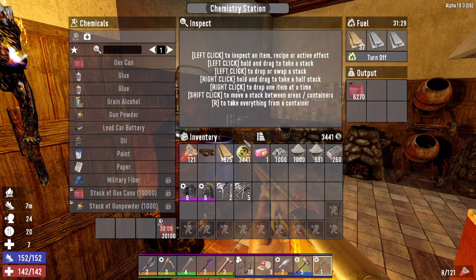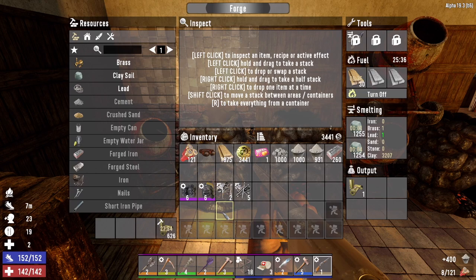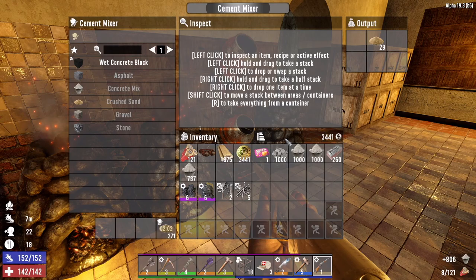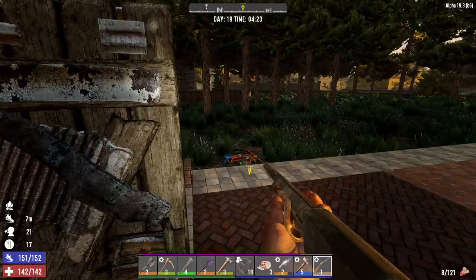The chem station is making a butt ton of gasoline still, so we'll let that work. I'm going to grab the concrete out of this mixer. Let's get this forge turned on - it's smelting down clay and crafting out bullet casings. This forge is smelting down stone and crafting out cement. All the mixers are making concrete and sand, and this forge is smelting down iron and clay and crafting forged iron.